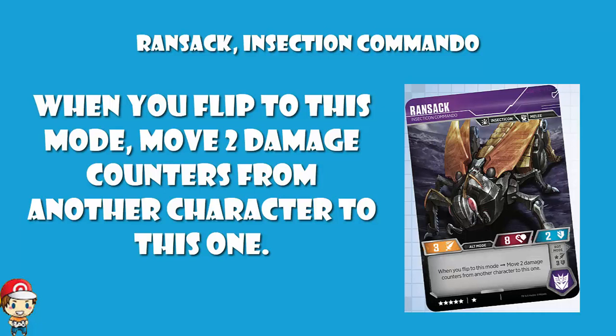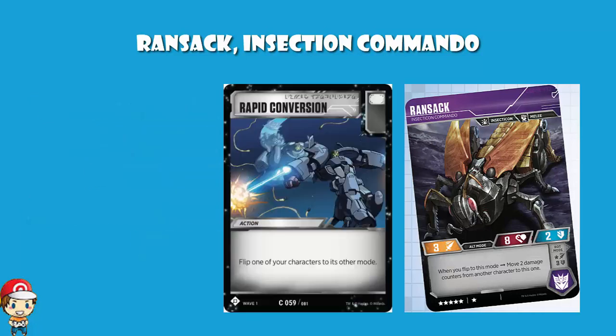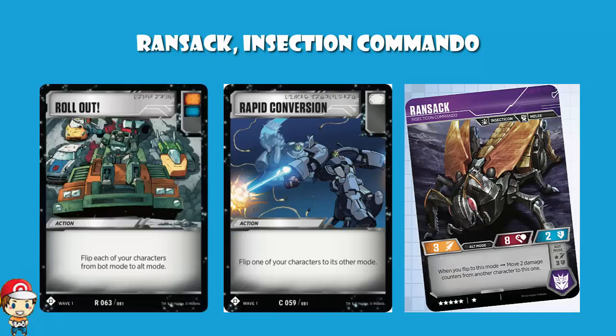There are a couple of cards you can use to actually flip back, so you can flip to insect mode, take two damage counters, and flip back. Either you can use Rapid Conversion, which flips one of your characters to its other mode, or you can use Rollout, which flips each of your characters. Rollout sounds initially way better, but remember you'll sometimes want your characters in a specific mode pretty much all the time, and it's going to be rare that you'll want to flip all of them over unless you've planned for that. So it really is nice to have one card that flips one, and one card that flips all of them.